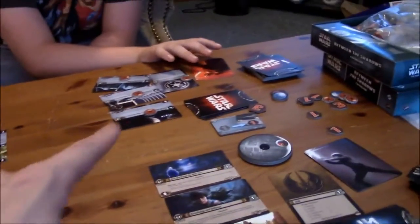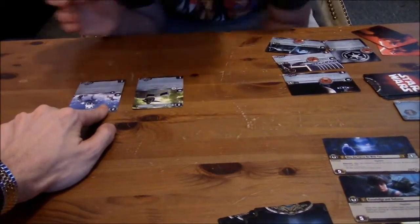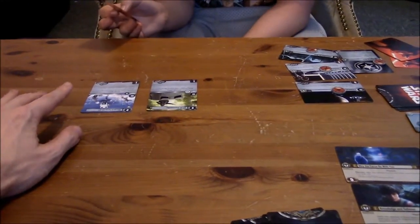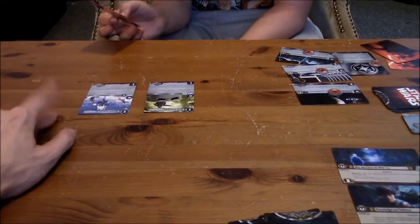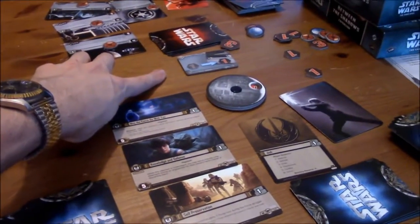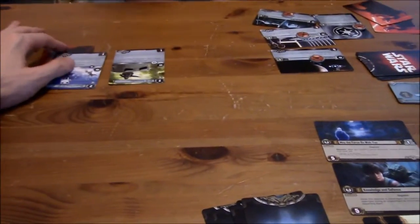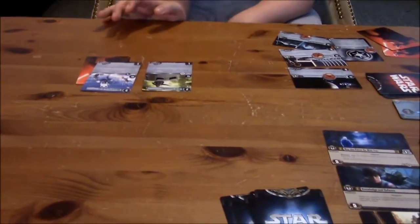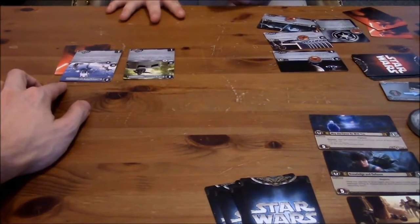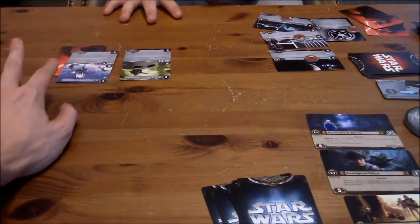And the force phase: do you want to commit any of your people to the force? By putting one of those Darth Vader cards underneath this. Whenever you do that, this is their force ability — it's one and one. Whenever you attack with this unit, that means you have to put two focus tokens on them instead of one. But the upside to having someone committed to the force is that when you have more committed, that changes that token over to the other side.